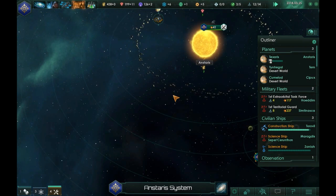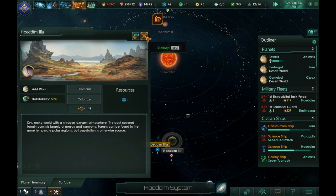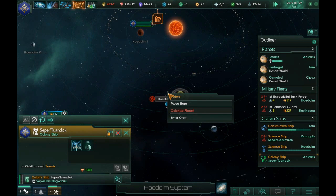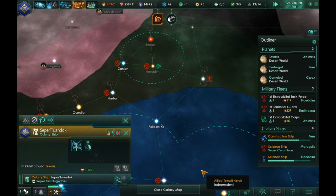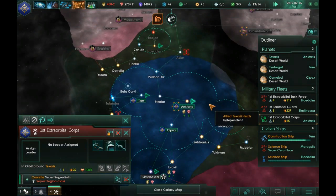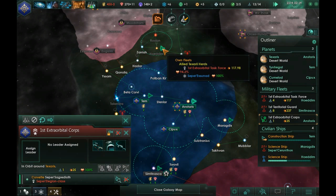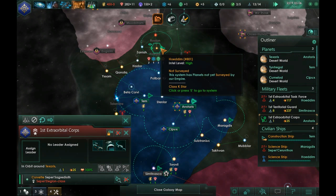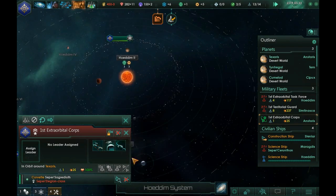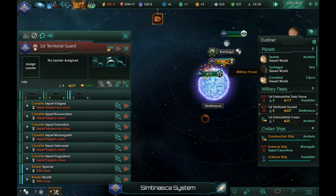Let that roll. Can we settle here? Out of curiosity let's give this a try — no we cannot, so I just wasted a bunch of money. Construction complete. Do we have a new Corvette up and ready? I'll send him to the First Territorial Guard. I'm keeping the exploration fleet small since they're just exploring for us. Let's set him here and merge with you guys.